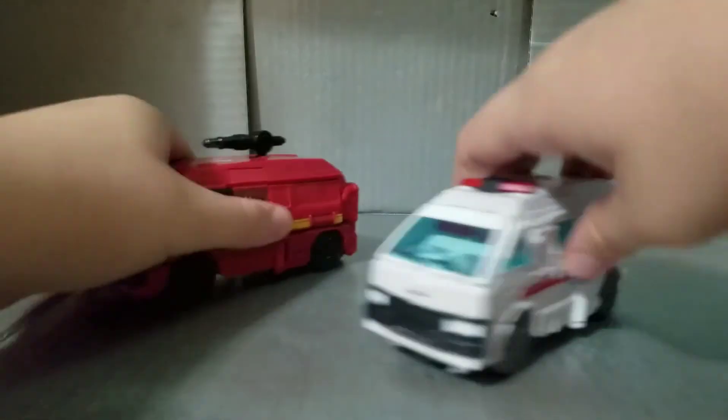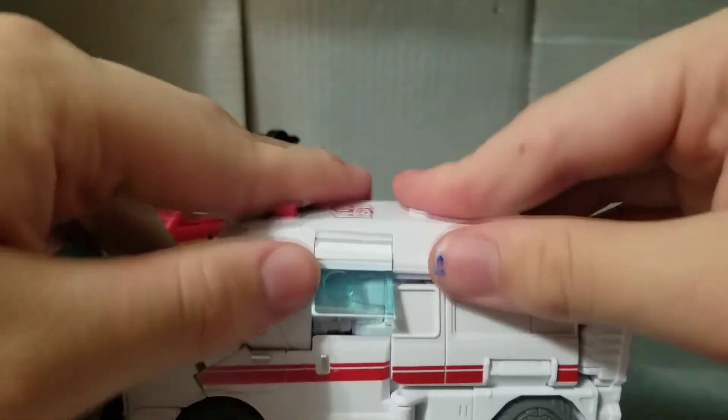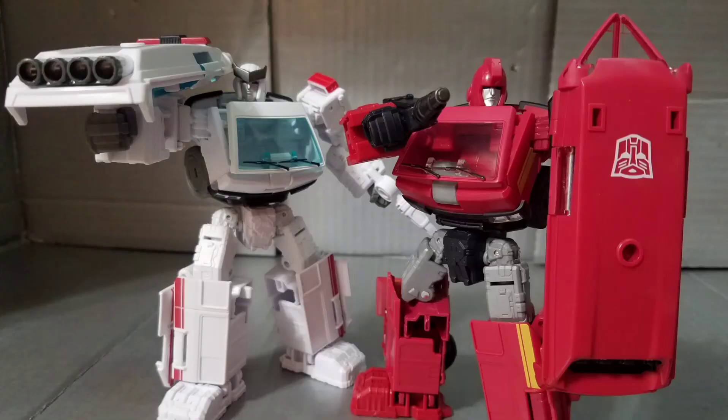You can also plug the gun on top or even into the shield in vehicle mode — a neat little fun thing. And that's been my review of Earthrise Ironhide and Ratchet — a fun mold with a decent vehicle mode and a fun robot mode. If you can still get these guys, I highly recommend them. They are Amazon exclusives — I'll leave links in the description to buy them. Thanks for watching!